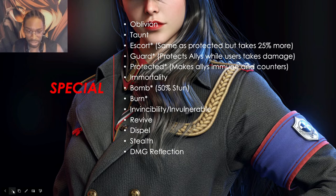Burn is basically like bleed — it's damage over time, and many units do more damage based on the burn effect. Invisibility and invulnerable are essentially the same thing; the game just words them differently. Either way, the unit cannot take any damage — they are immune to all skill damage whatsoever. Revive is a resurrection effect — it revives a unit back to life. Dispel removes buff effects.